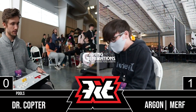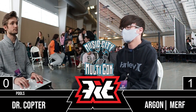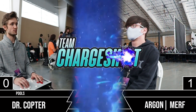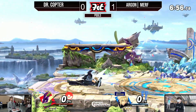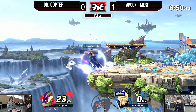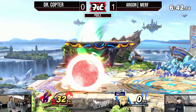Murph is playing more patient, forcing Dr. Copter to approach him, because Cloud does not want to be approaching in this matchup at all. And he's doing an amazing job of keeping Dr. Copter on his toes, making him approach. Already forcing him into that corner situation after a whiffed dash attack. The thing about Greninja is that Greninja has very telegraphed approach options, so you've really got to pick and choose when you use them.